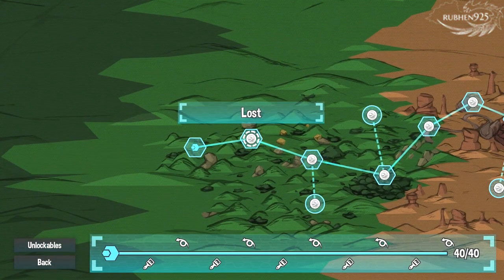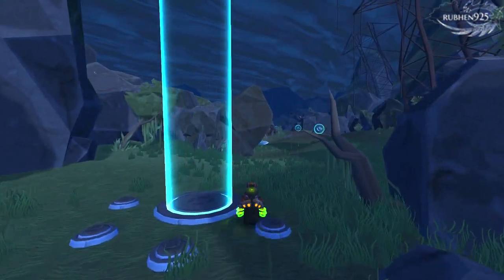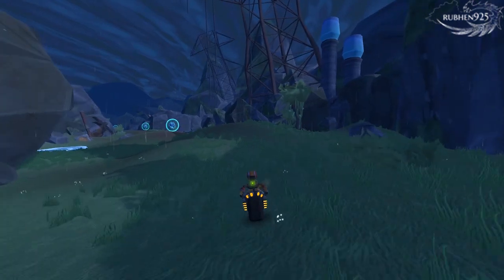The next five collectible tokens are in level 2, Lost. As soon as you start the level, go right into the small tunnel to find your third collectible token.